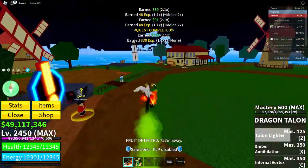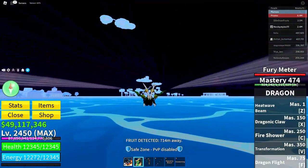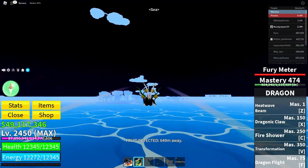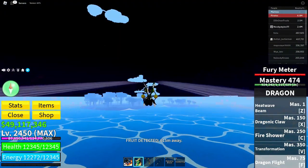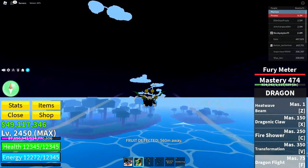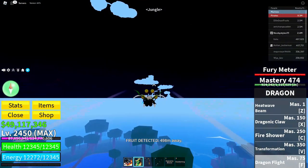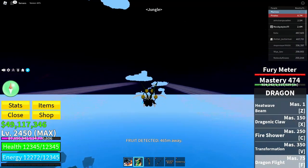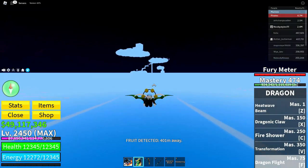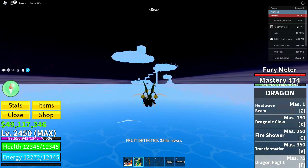After completing the quest, go to the Sky Islands. If you don't have a flying fruit or the sky jump ability, go to the sky island area first because it's harder to reach by other means. I'll explain how to get there: basically make your way to that elevated area visible in the distance.